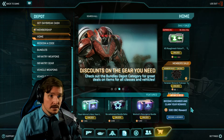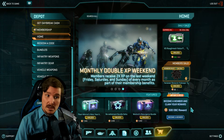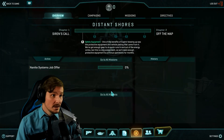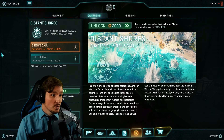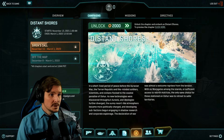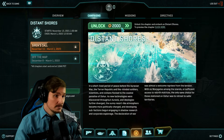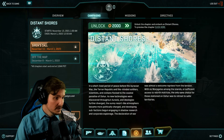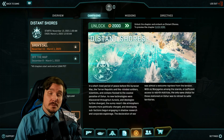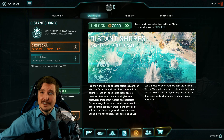That's pretty much everything for the nine years of PlanetSide 2. Don't forget Oshur may be coming out in about 20 days, and also don't forget the new campaign, Distant Shores Chapter One, started two or three days ago. You can unlock it, or if you're a member you get it for free. Anyway, you know what to do if you enjoyed it — catch you in the next one.